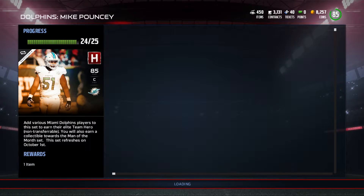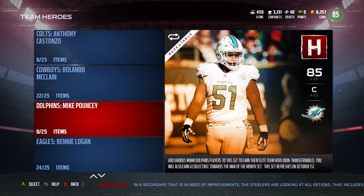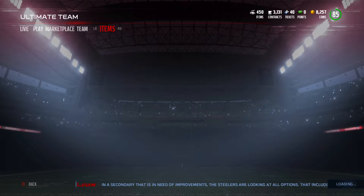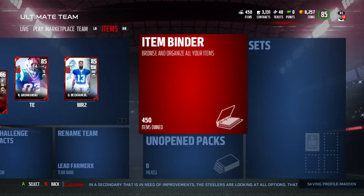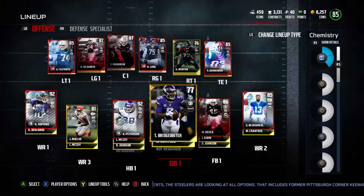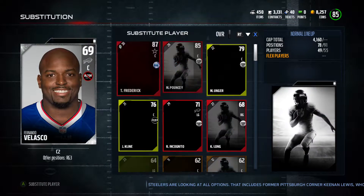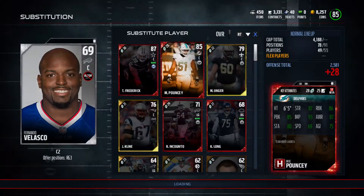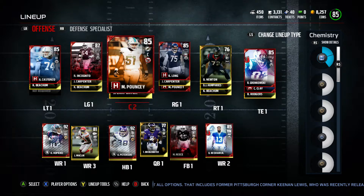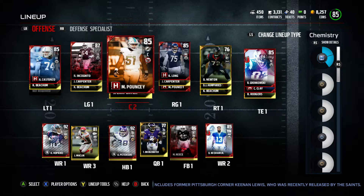We're going to go ahead and pop him into that backup role on the team — those are some nice stats. I recommend going out and grabbing him; he wasn't too difficult to make, actually one of the quicker ones I made and one of the cheapest. So definitely go out and get that Mike Pouncey — he is looking super nice. We're going to pop him in, substitute entire depth chart. It's definitely a good player to have all along the line as a backup.